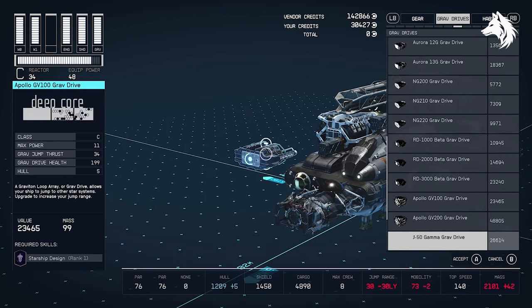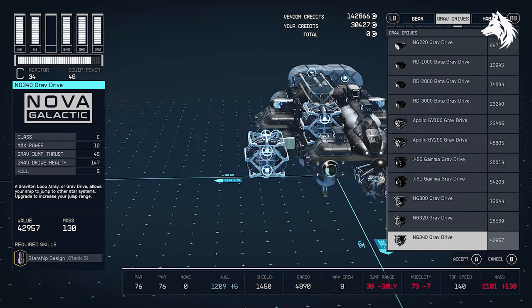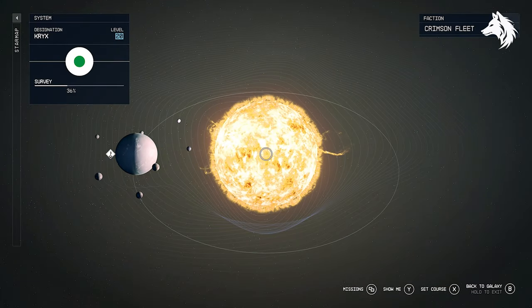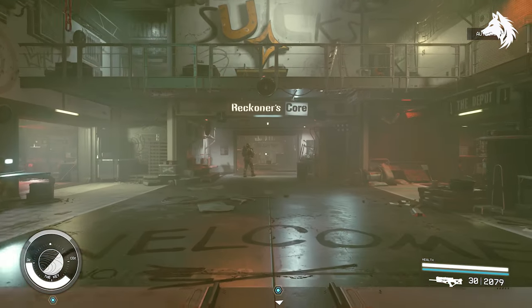For grav drives, the NG340 grav drive from Nova Galactic on Titan is the best — it's the only class C drive to use 12 power, giving you the most grav thrust and health as well. Lastly, for unique equipment, head to the Key and the Crimson Fleet vendor, who will sell you unique equipment: comm spikes, conduction grids, and scan jammers.